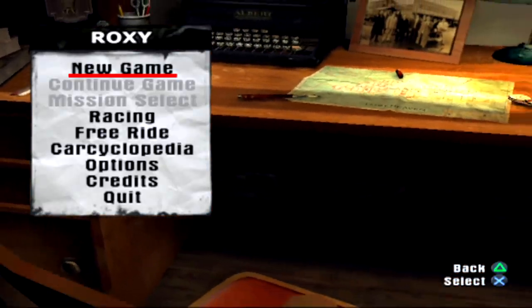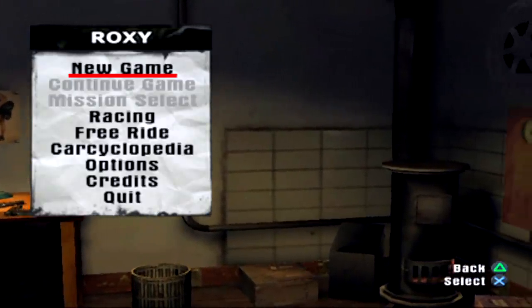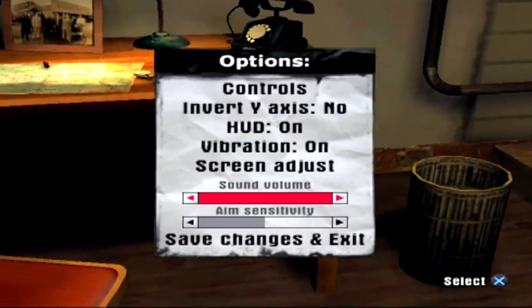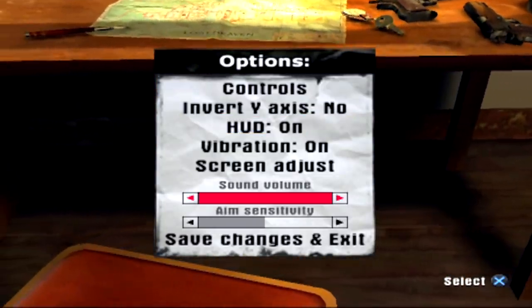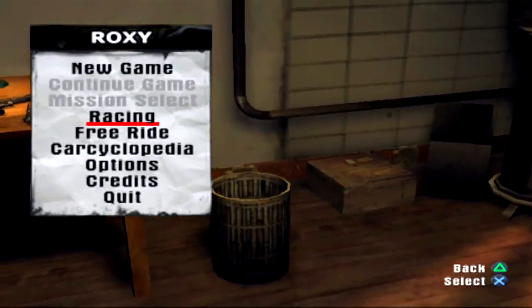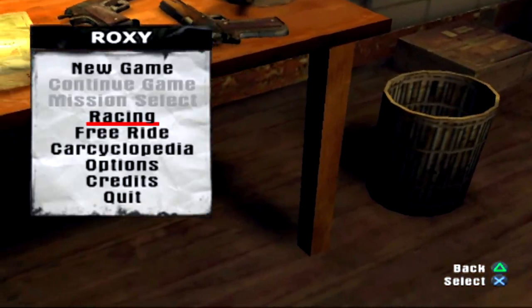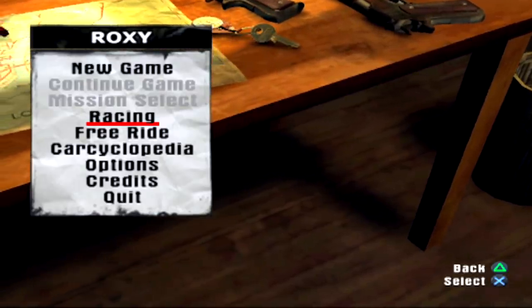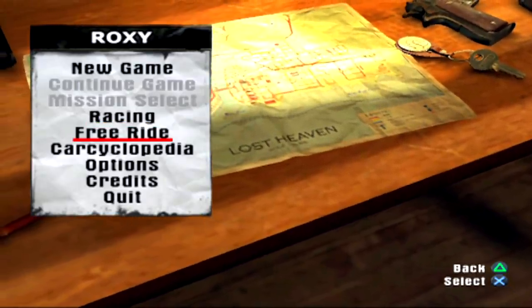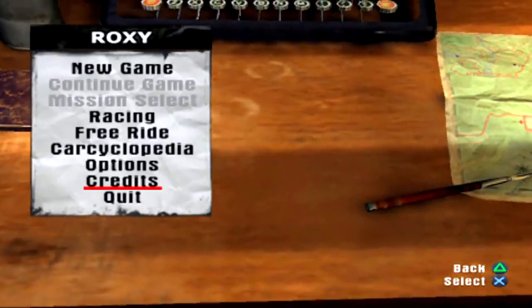The main menu looks the same but there's no main menu music whatsoever. I looked and there are sound options, but you can't turn the music on or off separately like you can in the PC version, which is interesting. Our main options are: New Game, Racing — is that in the PC version? I don't remember Racing being on the main menu of Mafia 1. There's also Free Ride, Car Cyclopedia, Options, Credits, and Quit.